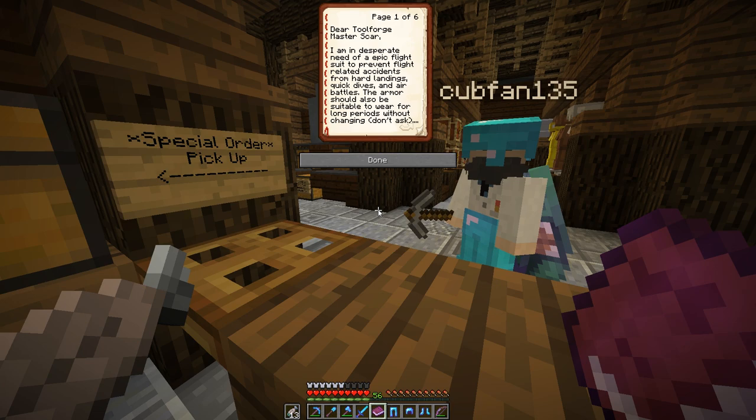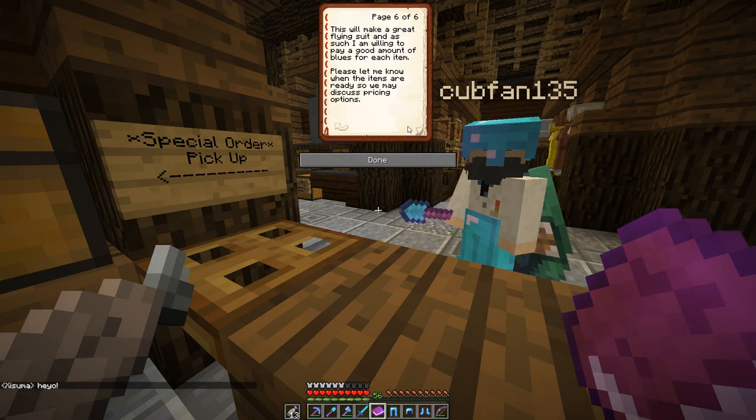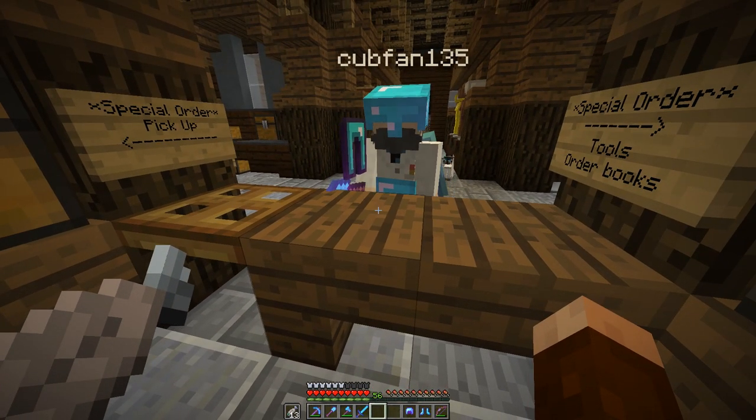You had sent me an order to the 'Dear Tool Forge Master' — I like that a lot, by the way. You had a flight helmet of the projectile, and you had a choice between three and four. I went with four all around — we can't be going three, this has to be the perfect flight suit. It's not used at all, brand spanking new. I'm going to display this on the table here for you to admire. Those are your new pants.